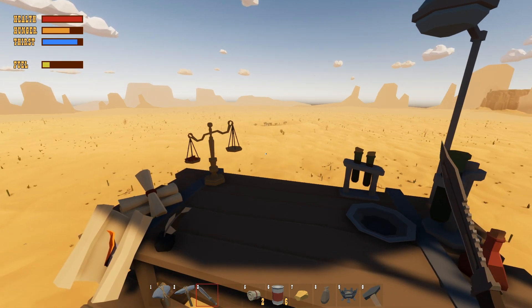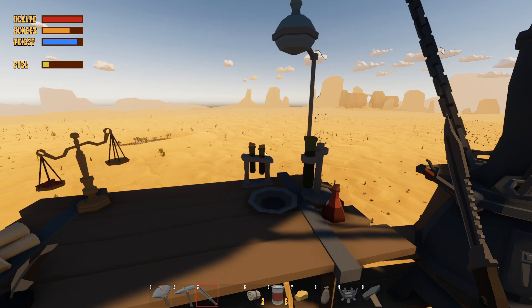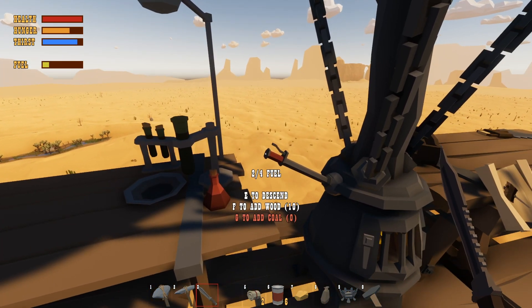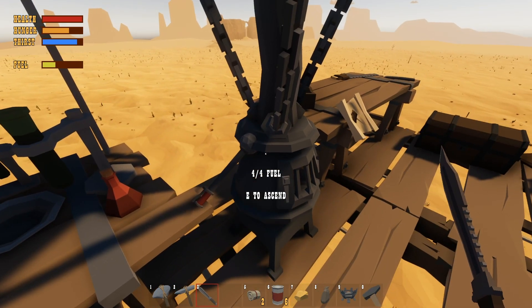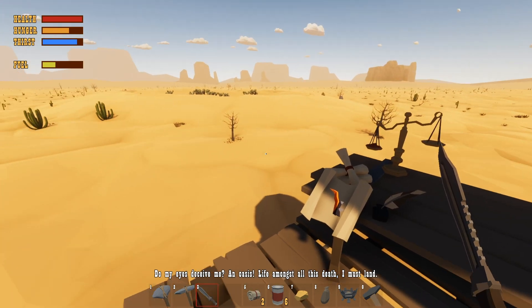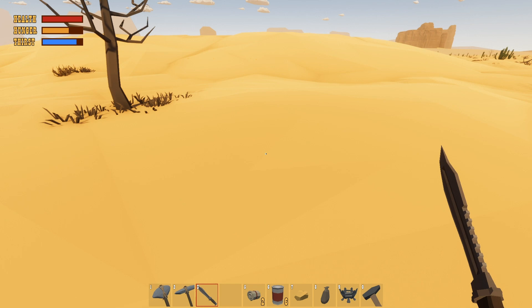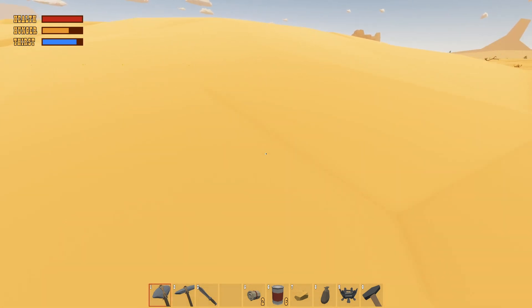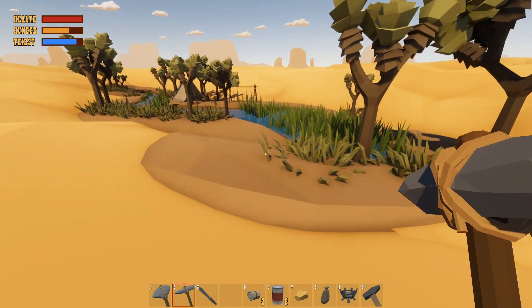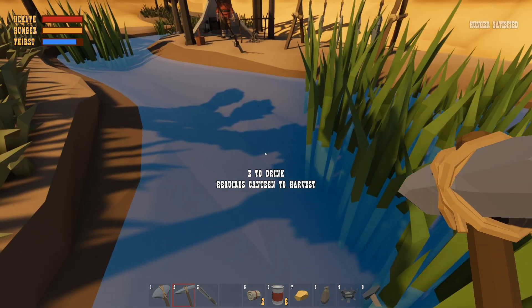It looks like a little oasis or something over there - it's kind of far away from where we're gonna land. We'll go ahead and descend. There's some iron there too. There's a sign - 'long life, long most out of death, I must land' - maybe if I could read that would be great! Let's see what we've got here.